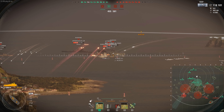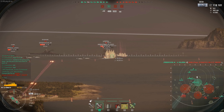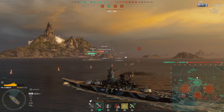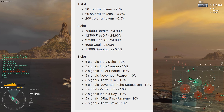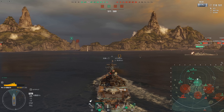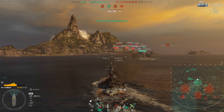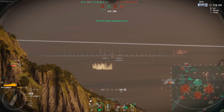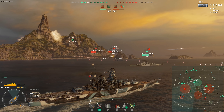New temporary resource: colorful tokens. There's a Colorful Regatta container — it looks like they're going back to containers for this event. The container has a drop-down menu for content and drop rates. One slot gives 10 colorful tokens, another 20 colorful tokens, another 10. So you're getting colorful tokens from these, plus credits in the second slot and signal flags in the third. They strayed away from containers for the early access event some time ago, but it looks like containers are back and may be replacing the random bundles.